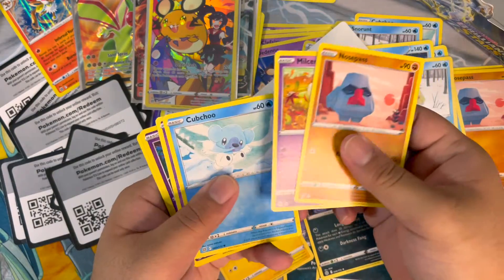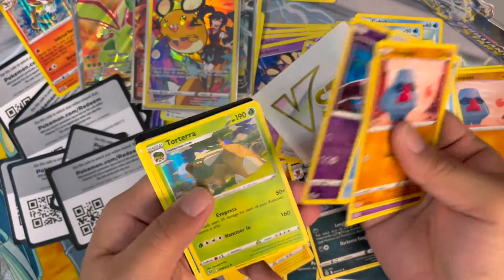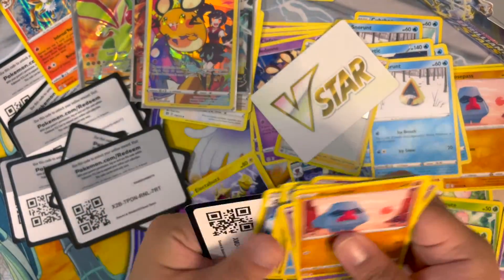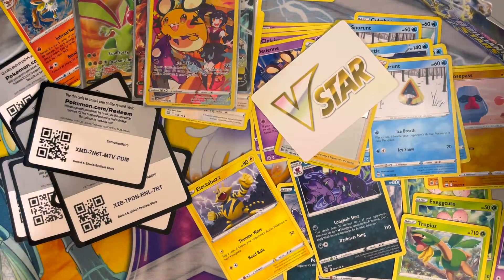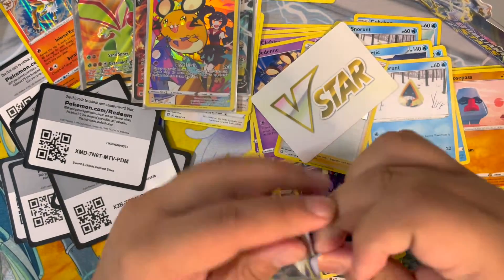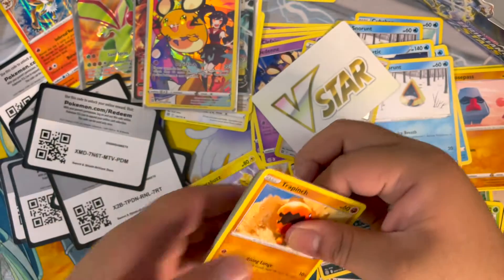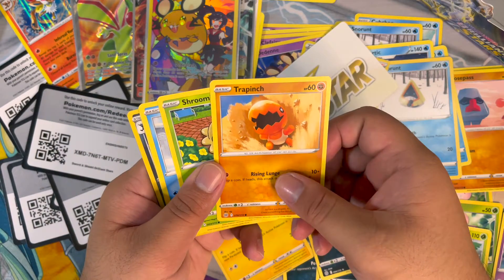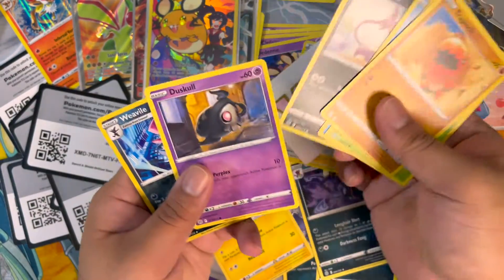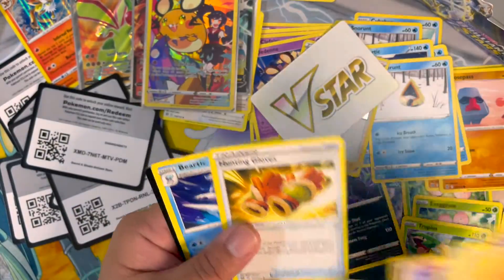Nosepass, Cinccino, Ditto, Denny, Farfetch'd, and Porygon-2 — just take out the energy and that's it. Keep going. Trapinch, Shroomish, Piplup, Purrloin, Dusknoir, Weavile, Grimmsnarl, Hunting Gloves — next pack.